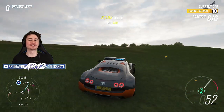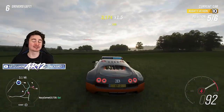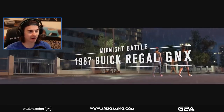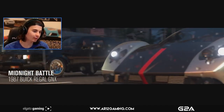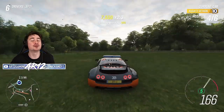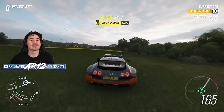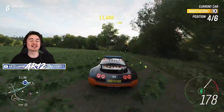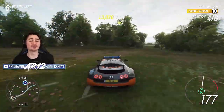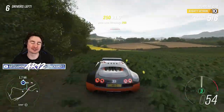Speaking of older Forza games, one more thing I'd like to see improved — which was actually in Forza Horizon 3 but not in Horizon 4 — are the Midnight Battles. Remember how much fun those were and how they were actual pink slip races? You had to go up against a rival, beat them, and you'd win their car. It was so intense going into these Midnight Battles knowing they were harder than usual, but if you won, you got that super exclusive car. It was so much fun, and I wish they were in this game.